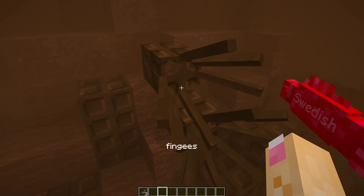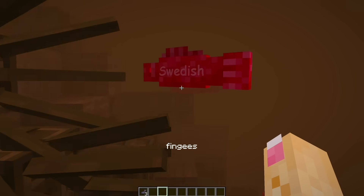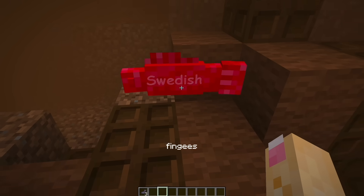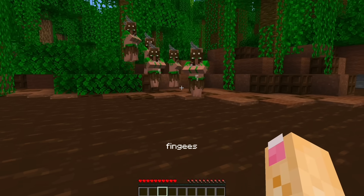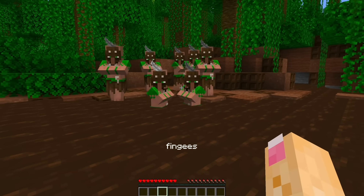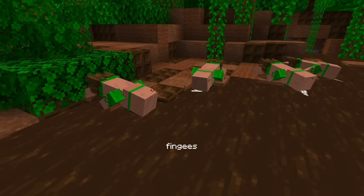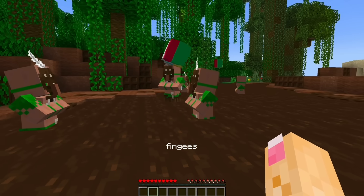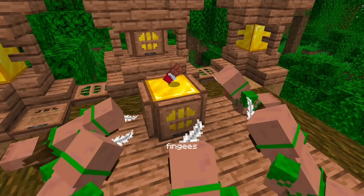They're obviously home to chocolate squids instead of regular squids, and Swedish fish instead of regular fish, but more importantly, the chocolate attracts these jungle villagers. They eat and drink from the river, bathe and play in it, and worship these chocolate bars.